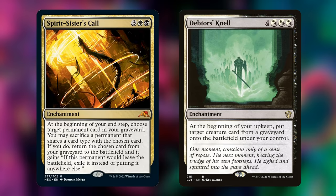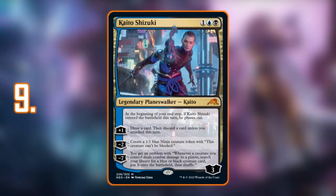Spirit Sister's Call is a similar card but it's pretty much all upside. The trade-off is that permanents you bring back would eventually be exiled, which is a little inconvenient. However, you can bring back any permanent — you just have to sacrifice one that shares a card type with the chosen card. It's great for aristocrat decks, graveyard decks in general, and token decks since you can sacrifice tokens. It's number 10 because the downside might be too much for some people, but the flexibility to bring back any permanent type — not just creatures like Debtor's Knell — makes it worth playing.